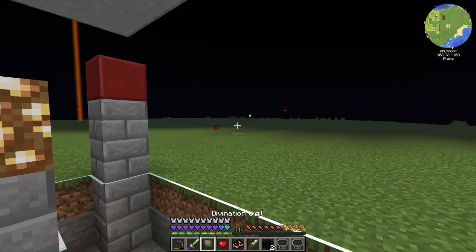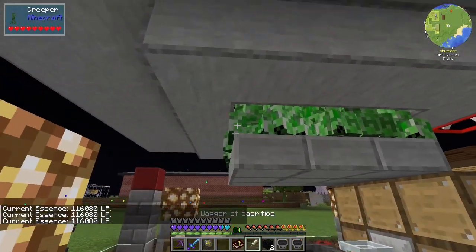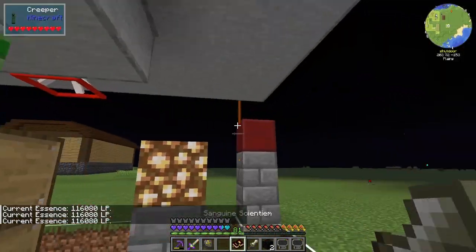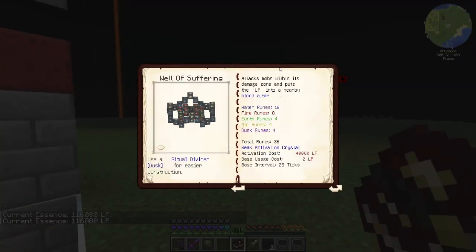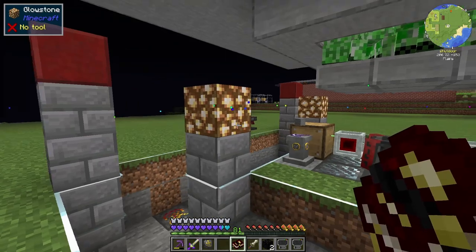How much do I have currently? Oh, actually I have way more than enough. I'll show you guys why — we're gonna do the Well of Suffering in this episode, which does require a Dusk Ritual Diviner as it says down here. It requires 40,000 LP. That's something I didn't mention: when you activate a ritual, you need to have a certain amount of life essence in your life network — basically in the orb — to actually activate certain things. 40,000 LP. We have 100,000, so we should be fine.